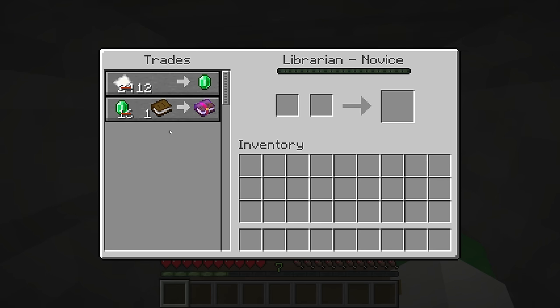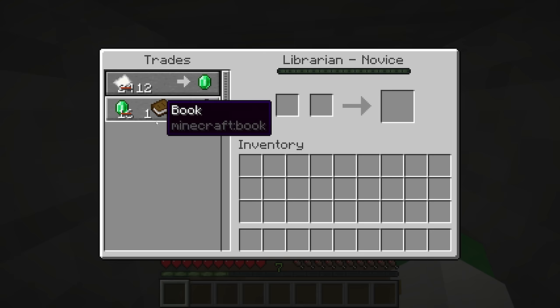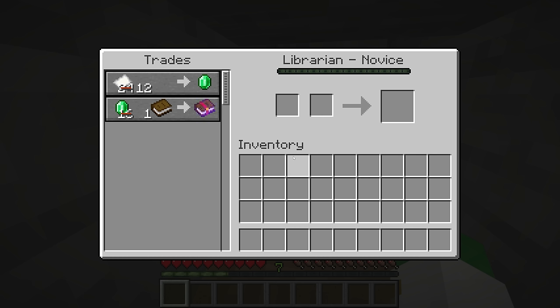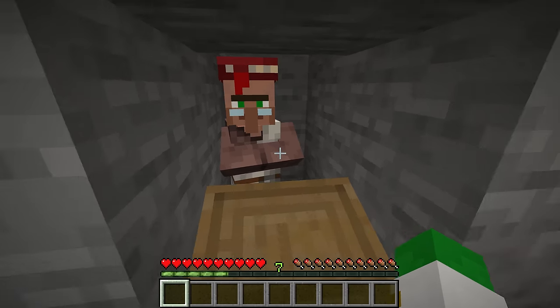For only one zombification you have 20 emeralds taken off the price of special items; for two zombifications you have 40 emeralds off. So if a book was 41 emeralds, it would still be down to only one emerald. The list of items in that special group includes armor, tools, weapons, shields, fishing rods, bells, maps, saddles, horse armor, and enchanted books — essentially unstackable special items.